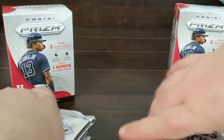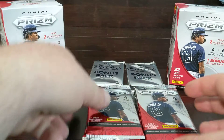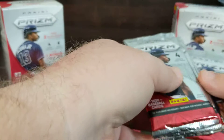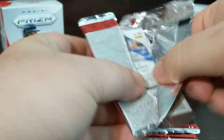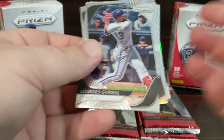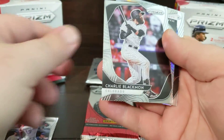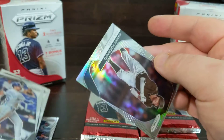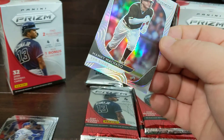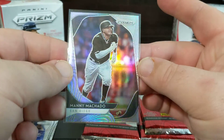Alright, let's start off going left to right. First cards out: Blackman, Mary Field, and Manny Machado. This is going to be our first silver prism of the box.